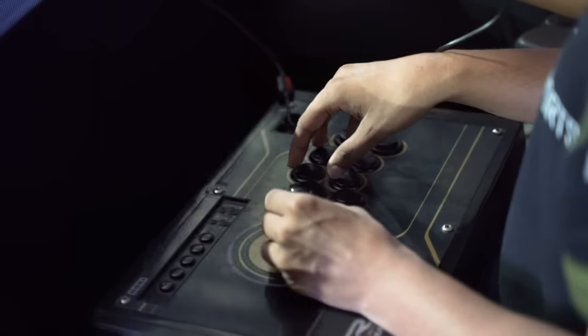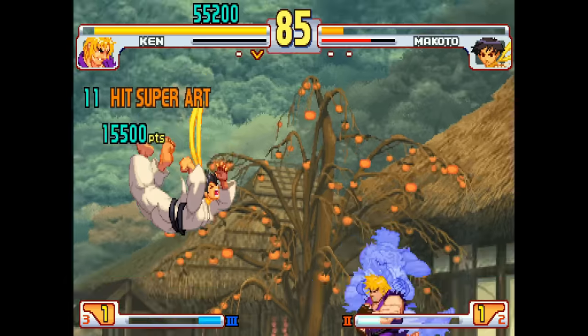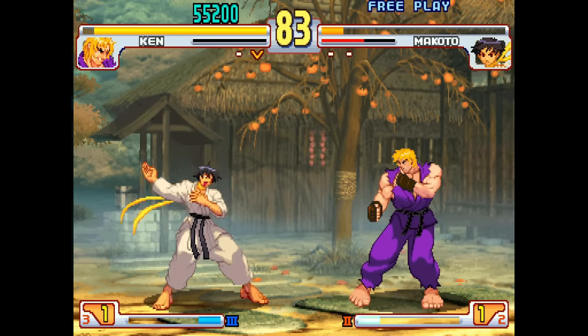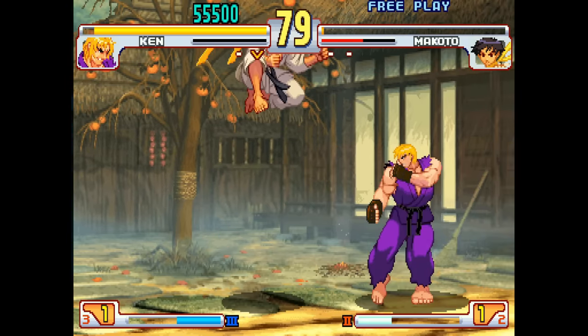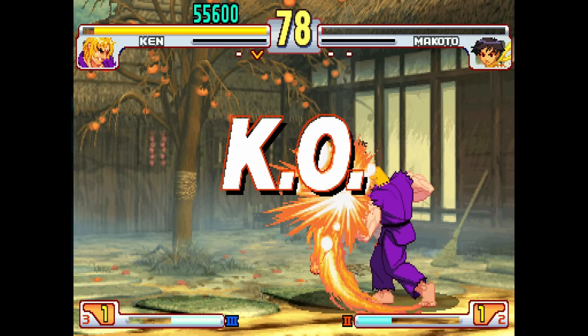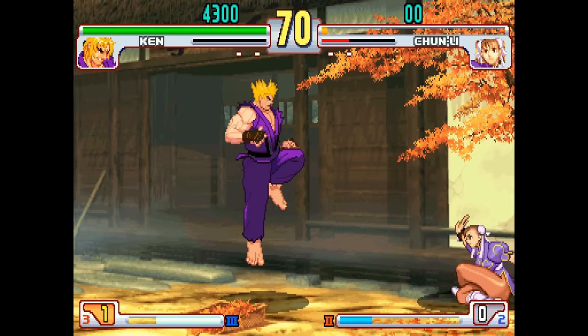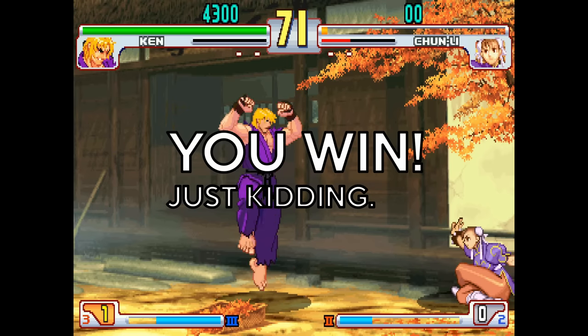How fast do people move the controller? How many inputs are there? There's probably no more than about five per second. So if there are 60 frames per second, that means you're right more than 90% of the time. But sometimes you can notice if the game has moments of drastic and instantaneous changes — for example, KOs in Third Strike. The KO text pops up and the screen freezes right on the final blow. So if the game predicts someone got knocked out but they actually blocked the hit, you can get a "you win... just kidding" moment.